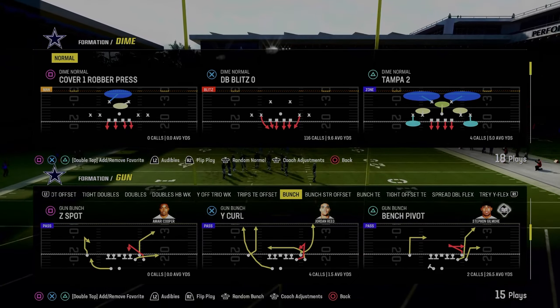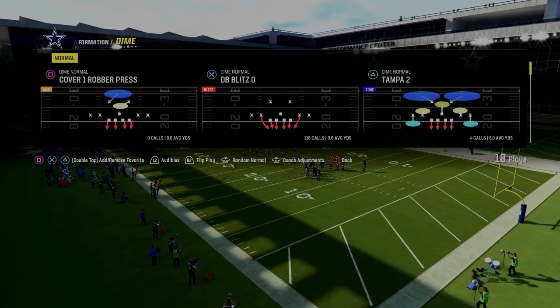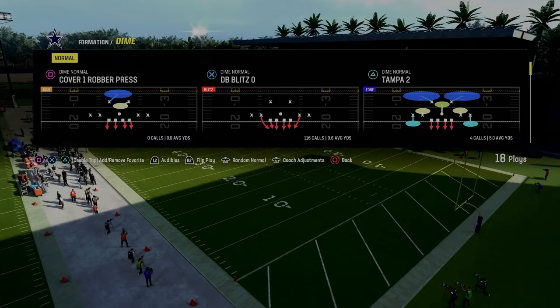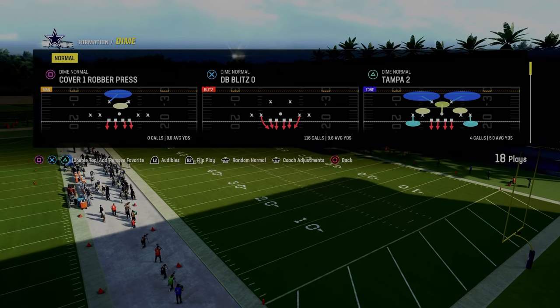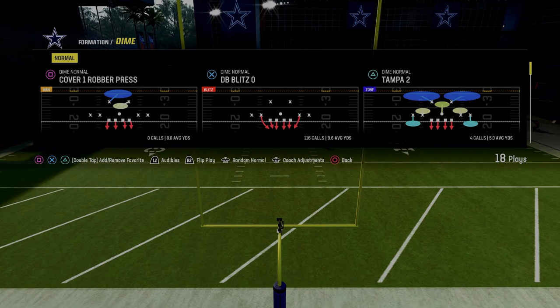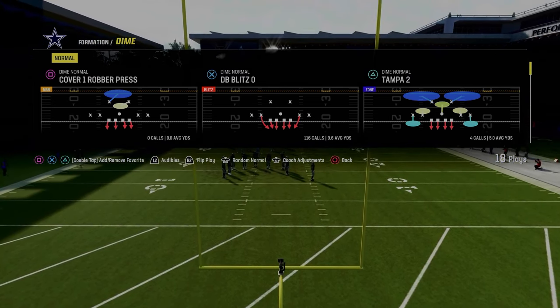Essentially, what the Dime Normal does a really good job of is it's very similar to 4-3 Even 6-1, because you have four down linemen and a dedicated user. But the benefit of Dime Normal is instead of linebackers, you have slot corners — both in alignment and in position — and they are significantly more impactful in the passing game.